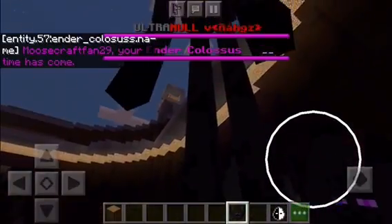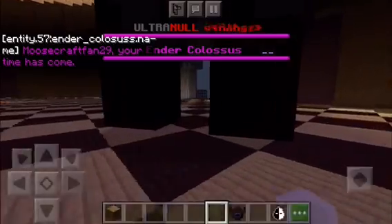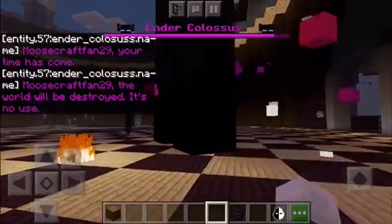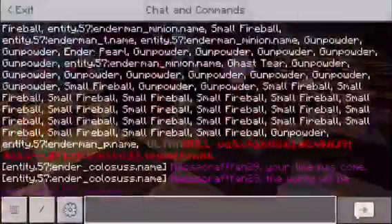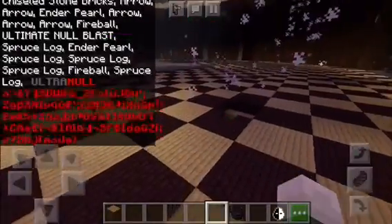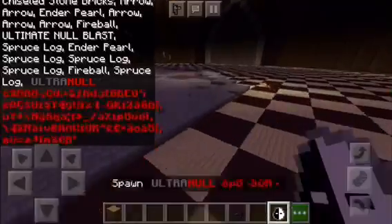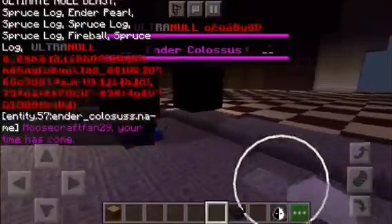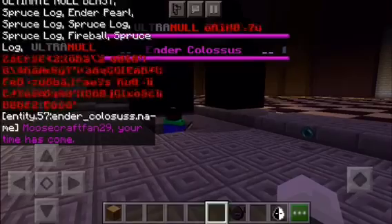Here's the Ender Colossus. He's gonna attack. Oh my gosh, did he just kill Ultra Null? I think he did. Yeah guys, the Ender Colossus! Ultra Null is still here? Where'd he go? I thought the Ender Colossus killed Ultra Null.